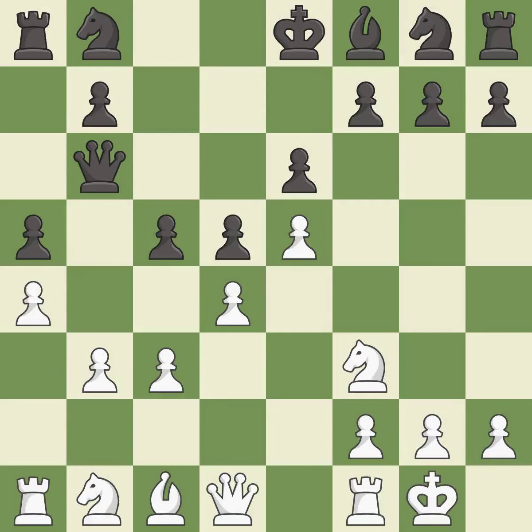Castling gets the king to a safer square, out of the center of the board, while also developing a rook. Castling kingside tends to be safer because the king is further from the center. It is excellent. There were worse moves, but also something much better — it is an inaccuracy. This threatens to take an outpost with a knight — it is an inaccuracy.